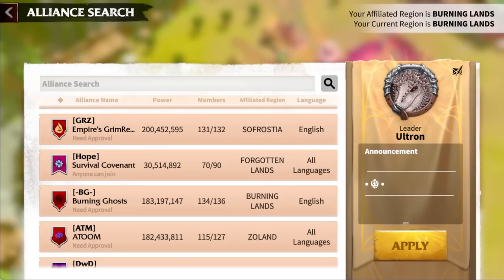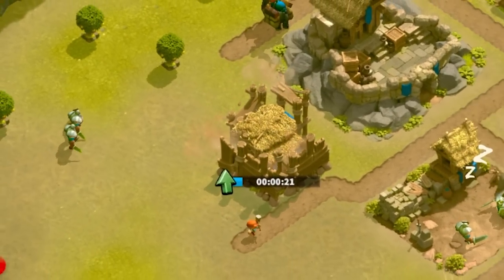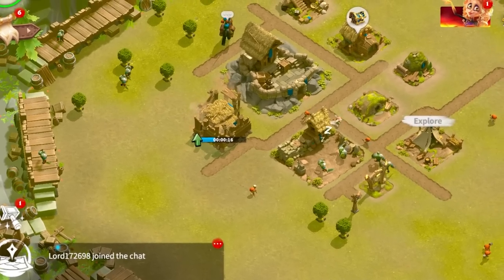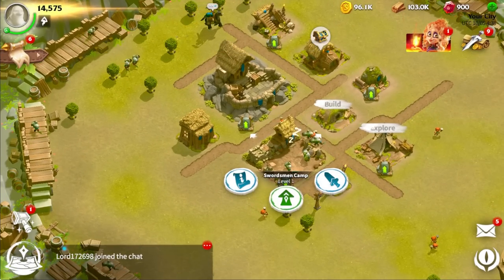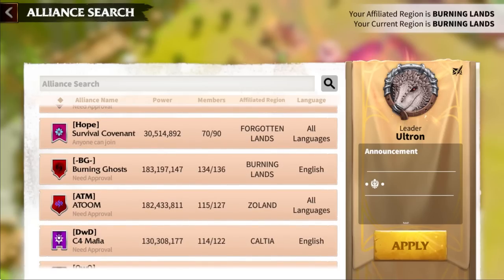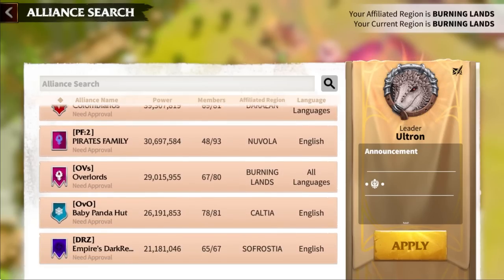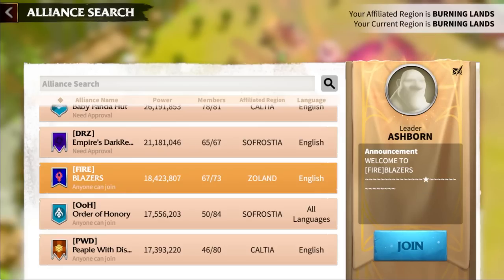When you join an alliance, you receive helps. A help request is sent after you've upgraded a building by pressing the green icon above it. Once it pings all your alliance members, they get the opportunity to hit their help button, which reduces your build or research time by 1% and a minimum of one minute. This will really help your progression as you get started. Look for an alliance with 67 of 73 members, 18 million power, anyone can join — something like that.